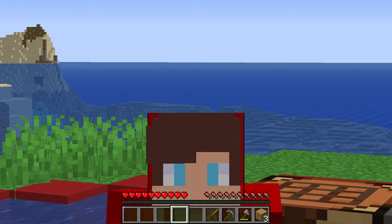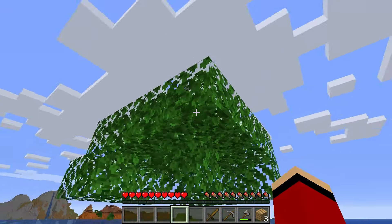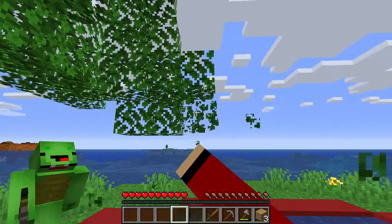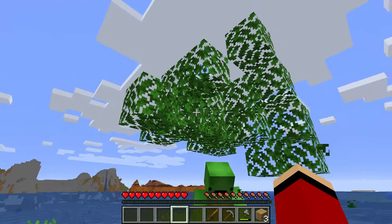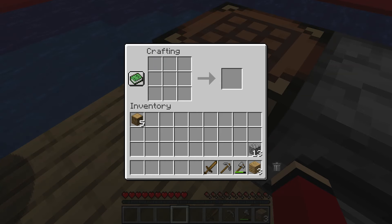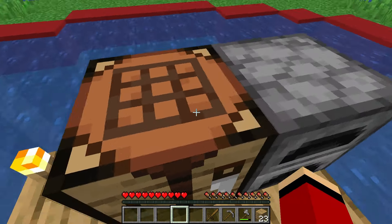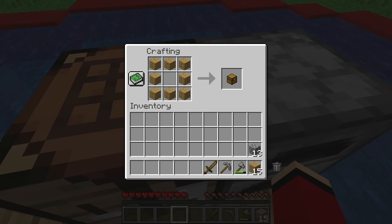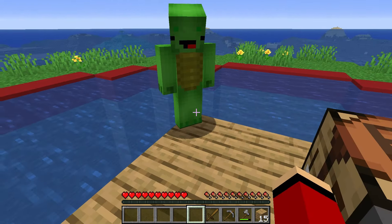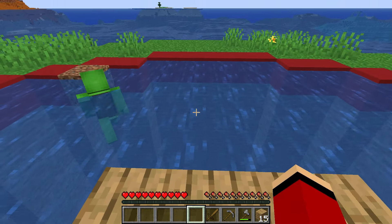Cut it down, and we can finally make a chest to store stuff in, and maybe even craft swords for defense. I agree. Enough of these sticks. It's time to do something more serious. I'm gonna swim out and cut them down. Be careful, Mikey. Yesterday's shark isn't the only thing lurking in the water. Don't worry, JJ. I'm on my guard. Besides, it's daytime, and we know it's a little safer during the day. Now we have even more wood. Let's craft a chest. Finally, we can store all our resources in one place, so we don't lose anything.